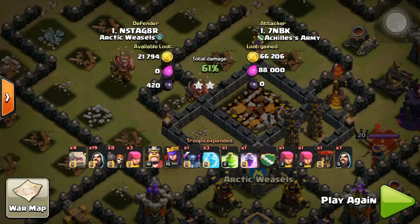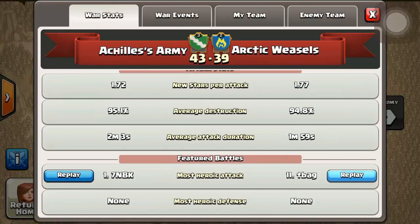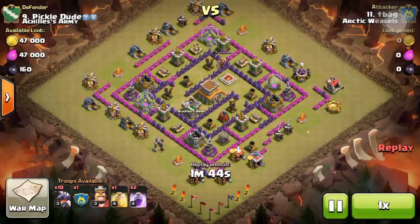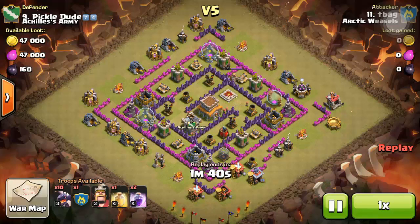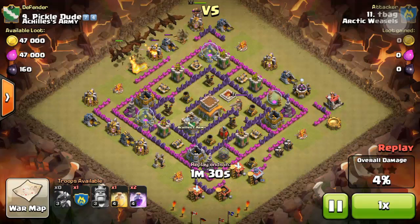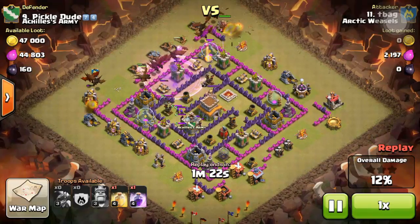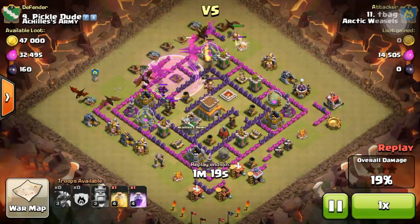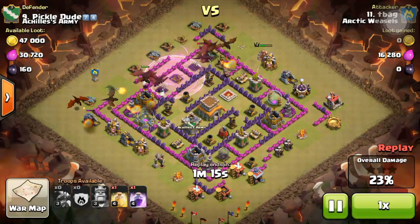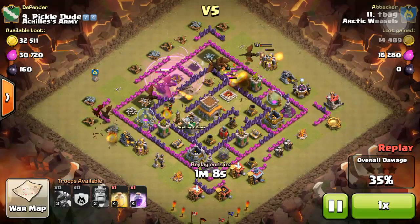Now let's check out the best heroic attack from the opponent clan — that is from tea bag of Arctic Weasels. It's a mass dragon raid, which is pretty common at Town Hall 8, and his spells are not maxed, to be frank. The raid spell is guiding all the dragons towards the clan castle troops, which is actually good because the clan castle helps guide your dragons towards the core.